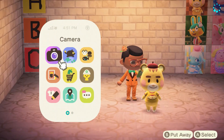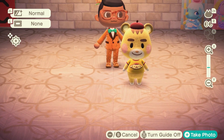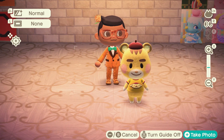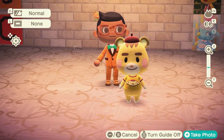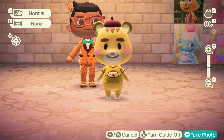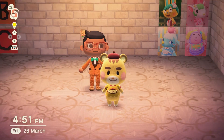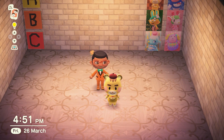Let's open the camera and take a closer look at Marty. They are a cute little cub with a gorgeous little hat on and a t-shirt that you can get in the game as well. I really like the cub islanders — I do think Marty is really quite sweet and I'd invite them.